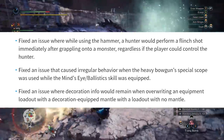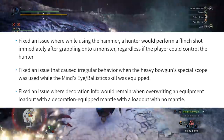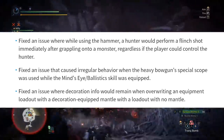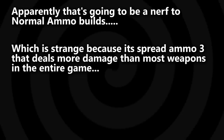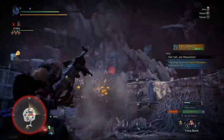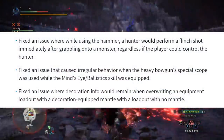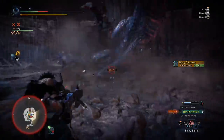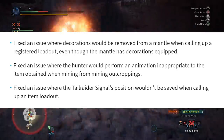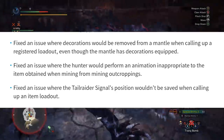Number eight: fixed an issue that caused irregular behavior when the heavy bowgun's special scope was used while the mind's eye ballistics skill was equipped. Number nine: fixed an issue where decoration information would remain when overriding an equipment loadout that had a decoration-equipped mantle with a loadout with no mantle. Number ten: fixed an issue where decorations would be removed from a mantle when calling up a registered loadout, even though the mantle has decorations equipped.